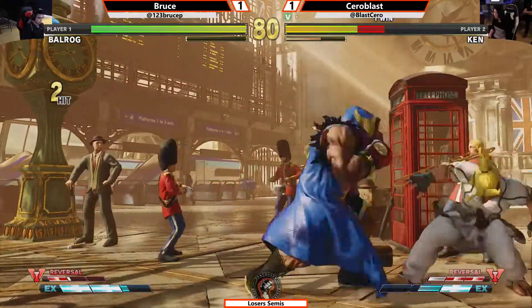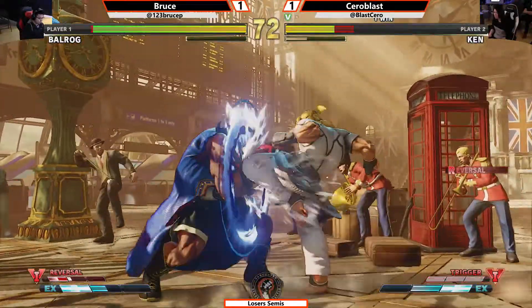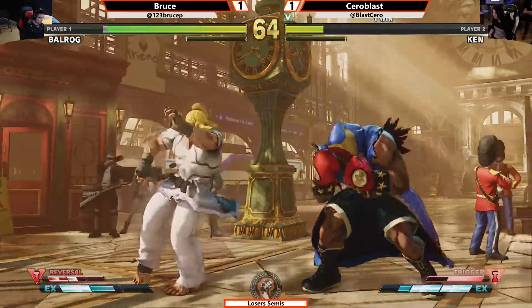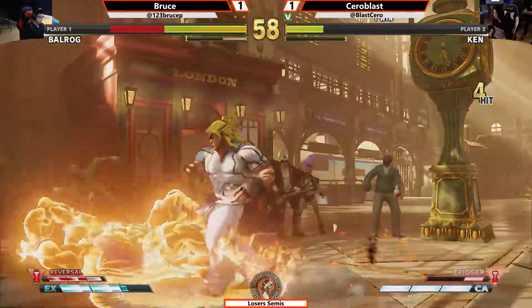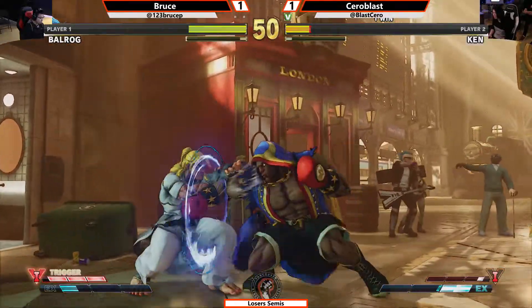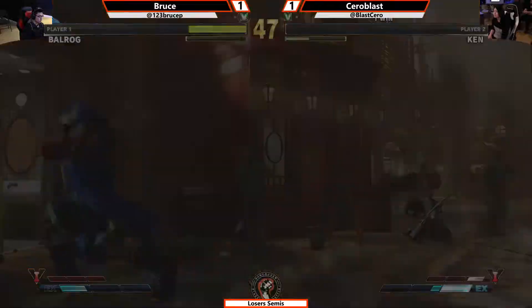Wake-up target combo — nicely done from Bruce, now controlling the corner. EX dash straight, going to try and find a button to punish. Nice back dash and nice tech as well — catches the run forward. Bruce playing a lot more patient now, waiting for his moment. Nice jump Tatsu from Cerroblast. Cerroblast grabs the EX dash clutch. Anti-air from Bruce — still has trigger. Got to activate, got to find the kill. That's the round — nicely done. Catch these hands once again. Go through that bathroom wall one more time.